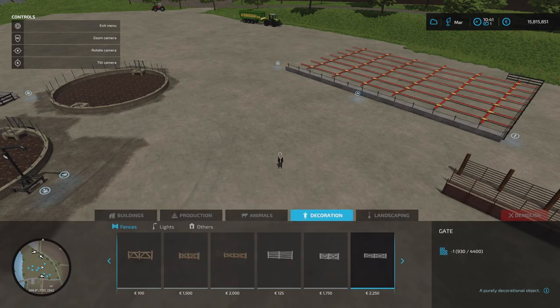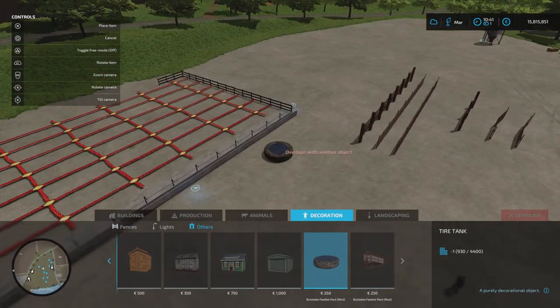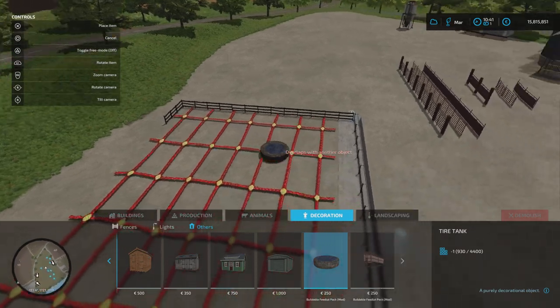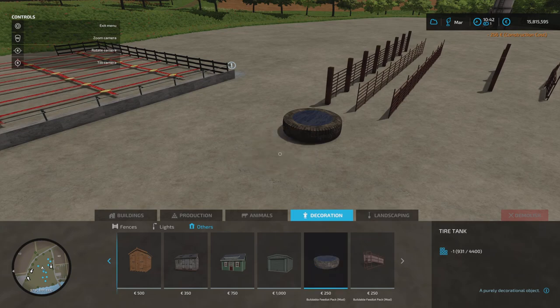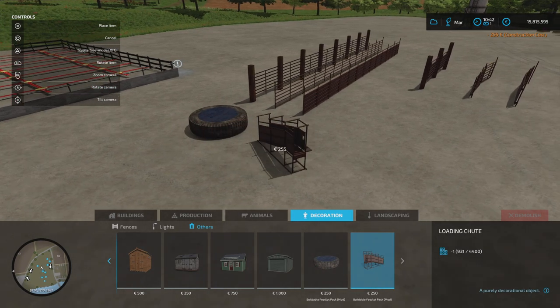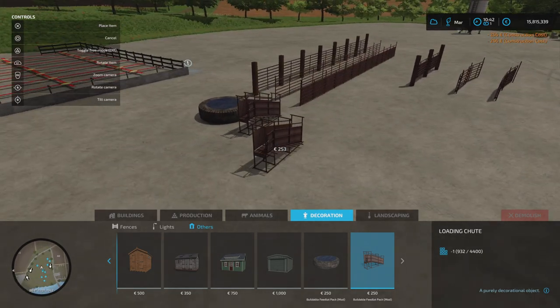Also with the pack, if we go to Decoration Others, we get these as well. There's a big tire used as a water trough - purely decorative. And we also get a loading chute.